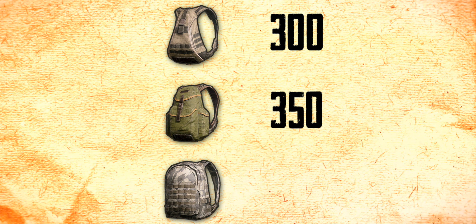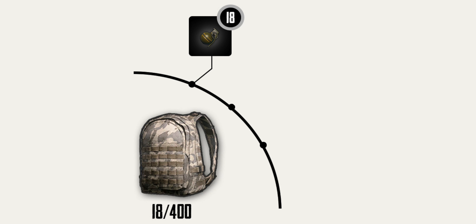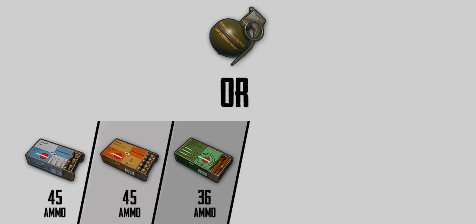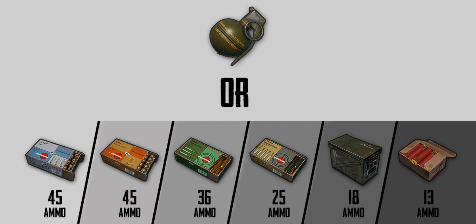A Level 1 bag has a capacity of 300, Level 2 has 350, and Level 3 has 400. A grenade occupies 18 bits of space, a Molotov occupies 16 bits, and a smoke occupies 14 bits. Taking the grenade as a base, you can keep 45 ammo of .45 ACP, 45 ammo of 9mm, 36 ammo of 5.56, 25 ammo of 7.62, 18 ammo of .300 Magnum, or 13 ammo of 12 gauge instead of the grenade.